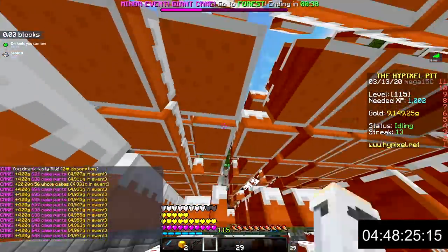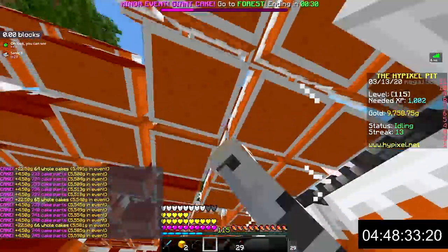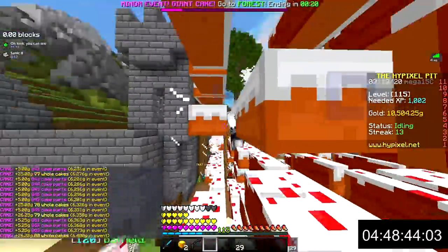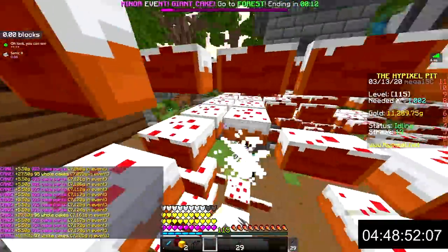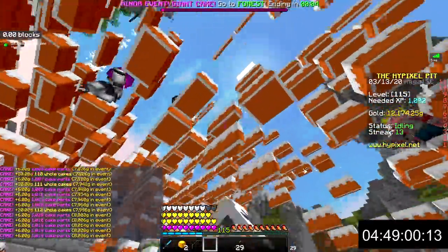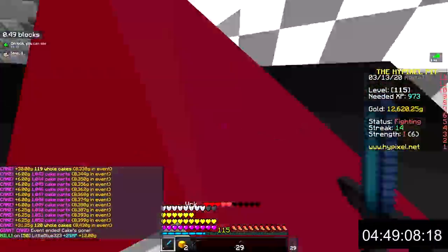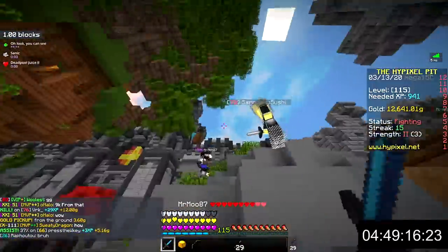The cake event is my favorite minor event. The only real strategy is to go for as many cherries as you can — cherries are the red clay blocks in the giant cake and give lots of gold. Chocolate chips are the brown clay blocks that grant XP, but XP is kind of overrated. After the cake event you will likely have lots of absorption hearts and speed 2 as well.